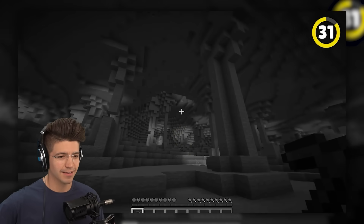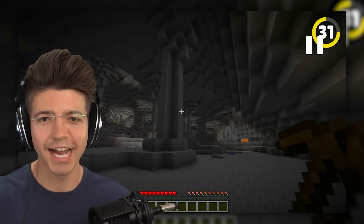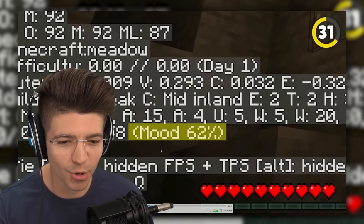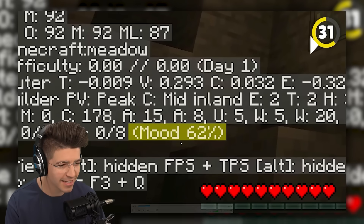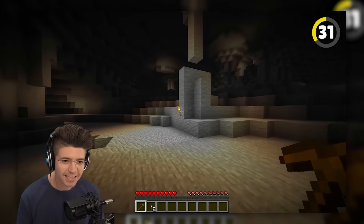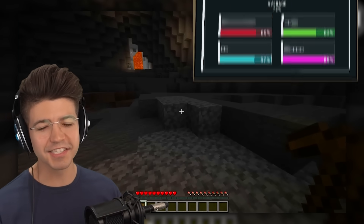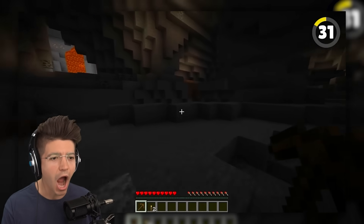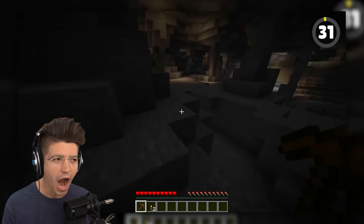Ever wondered what causes those creepy cave sounds to play? It's actually not random — yes, I have actually. It relies on a section of the F3 screen called 'mood' that increases over time when you're underground and decreases when you're near light. Wait, this is like a sanity function in a game — I didn't know Minecraft had this. When it gets to 100%, random cave sounds will play, and that resets back to zero.